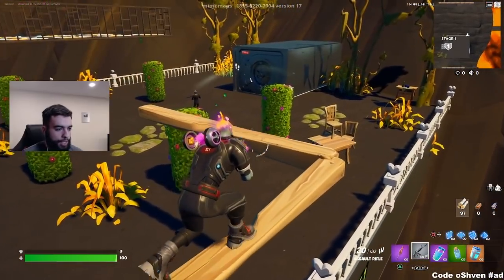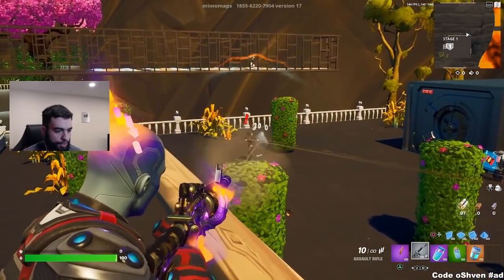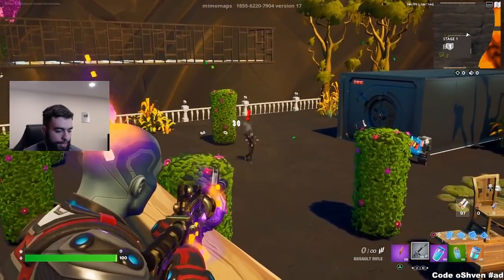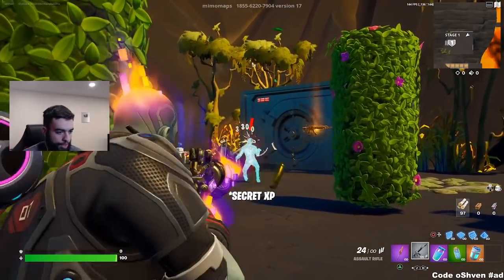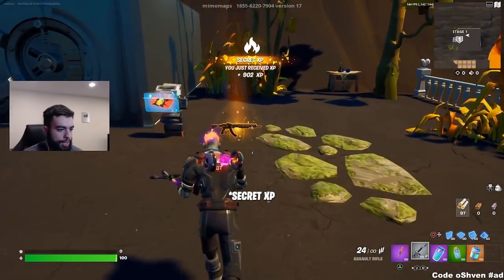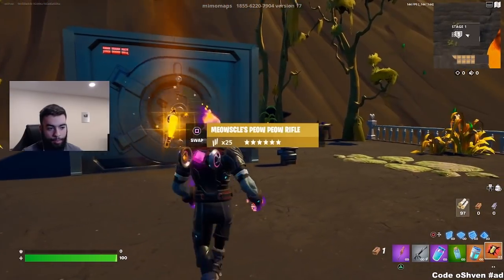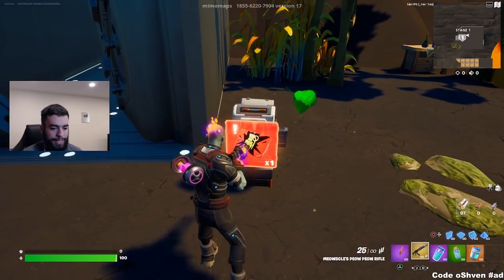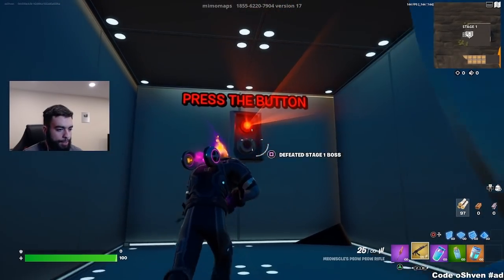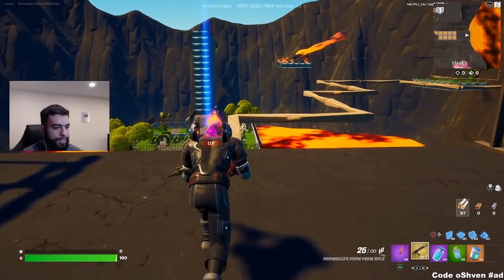Once you get over here, you've got the first boss and you gotta go ahead and eliminate the first boss, just like this. It should be like one shot, so let me reload — there we go. All you gotta do is grab this weapon if you want to, because this thing is pretty deadly. We grab that, put the key card in, press this button right here. Stage one is complete. Now we're on stage two.